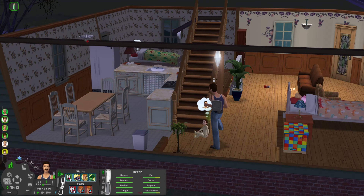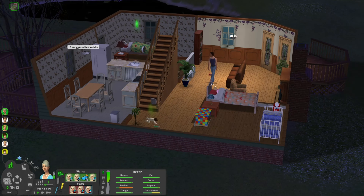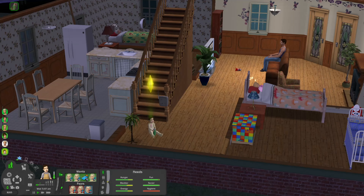I thought if I told it to do auto lights it would work, but I'll probably just take that mod back out because it doesn't seem to be working unless I can figure it out. There are no interactions available - I can't even interact with the lights now. How weird is that? Nobody but grandma can interact with the lights.